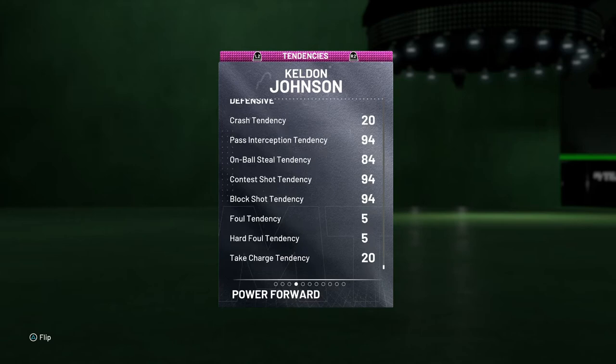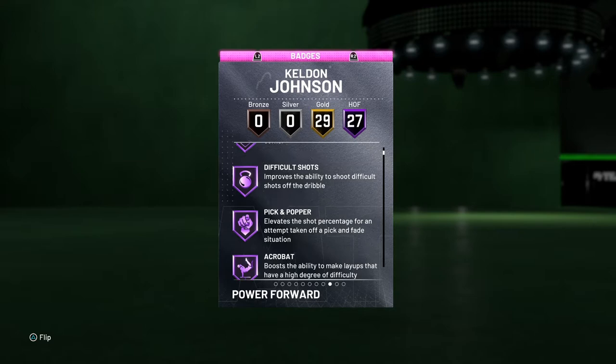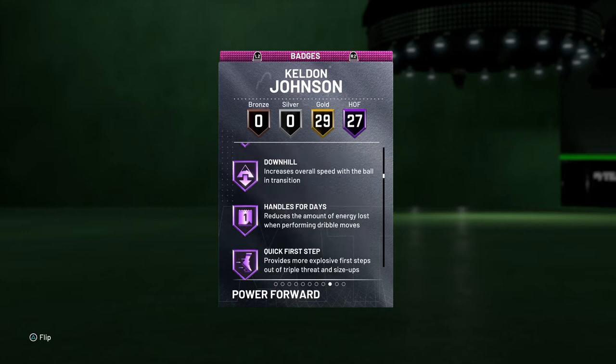Defensive tendencies: 90 on-ball, 94 pass interception, 84 on-ball steal, 94 shot contest, 94 block shot, and very low foul tendencies which is fantastic. Let's check out those badges — 27 Hall of Famers, 29 gold, zero silver, and zero bronze.